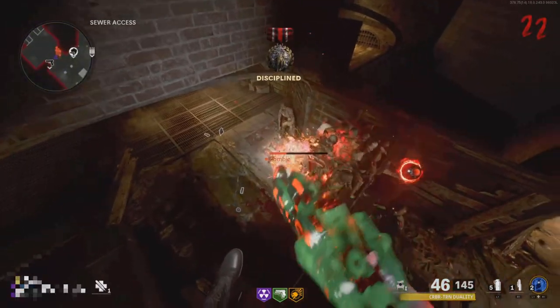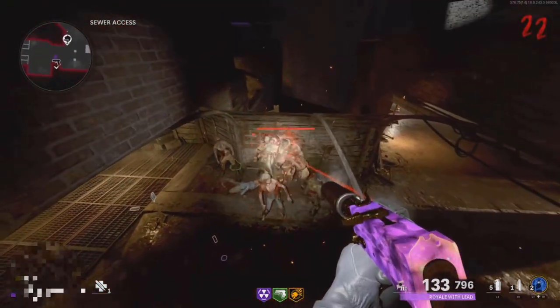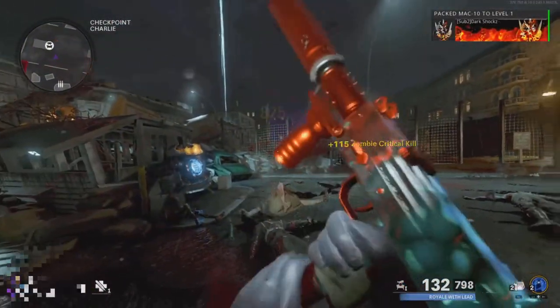This is the best Cold War Zombies glitch out right now. All you need for this glitch is Mule Kick tier three and PhD Slider tier four. Before you get into this glitch, I recommend Pack-a-Punching all your weapons and getting all the perks you want, because it is a bit hard to get out of the glitch.